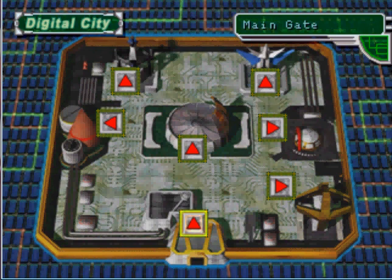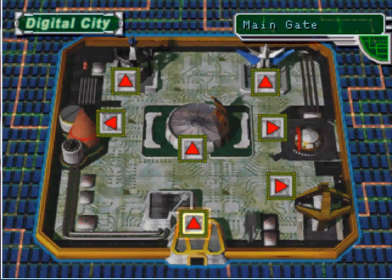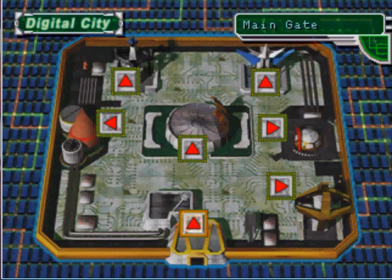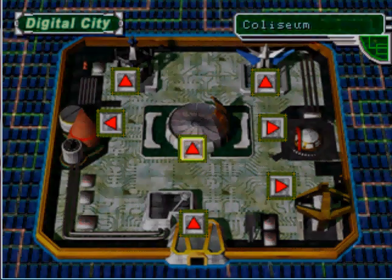Hello guys and welcome back to my let's play of Digimon World 2. When we last left off, we had just conquered Modem Domain and went to Device Dome where we retrieved the generator. We also got the Titanium Body, and now we have to participate in the Coliseum to get our rank up to Rookie, which requires three tournaments.